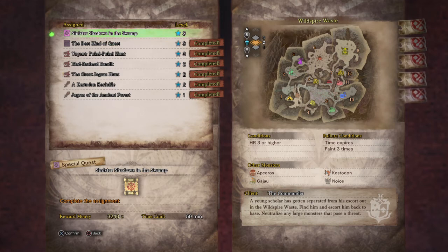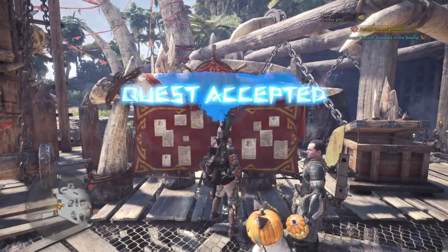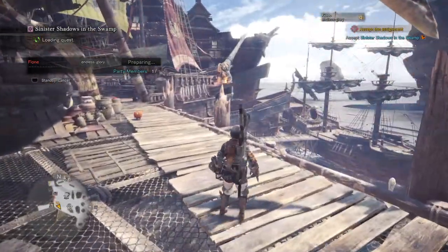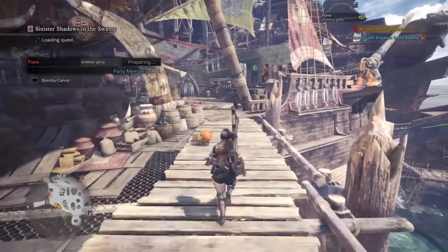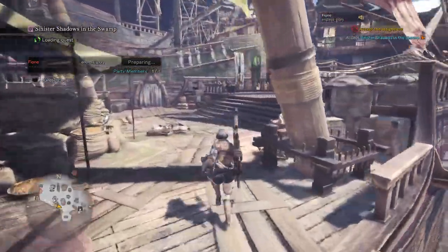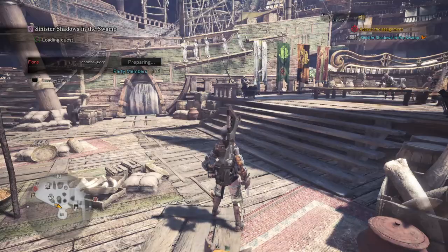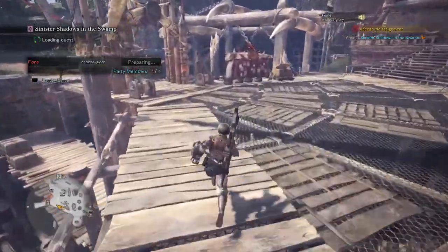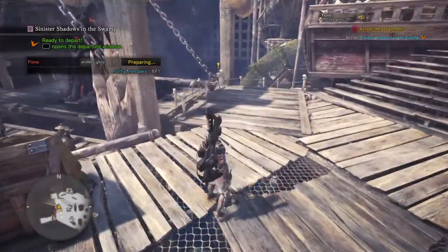Now what we're trying to do is go to the assigned quest: 'Sinister Shadows in the Swamp.' Let's do this — it's going to be very interesting. The reason why we want to progress, aside from getting more into the story, is that when we were looking at the armor specs for the Halloween armor, it requires sturdy bones. Sturdy bones is not available in the two areas currently exposed to us, so I'm hoping we can progress on the main storyline to get to the next area.